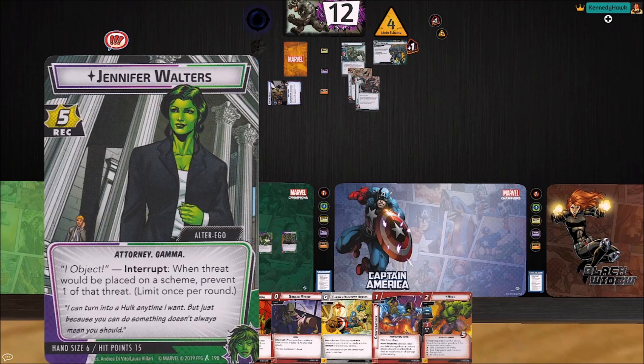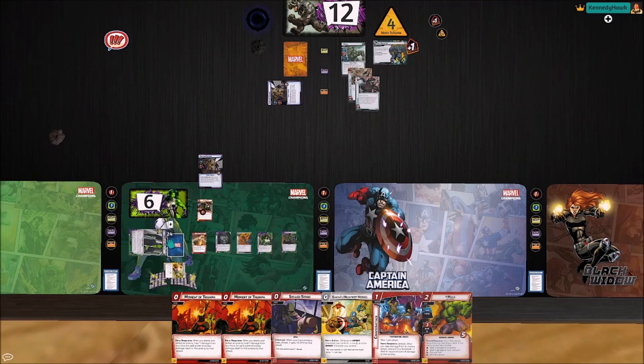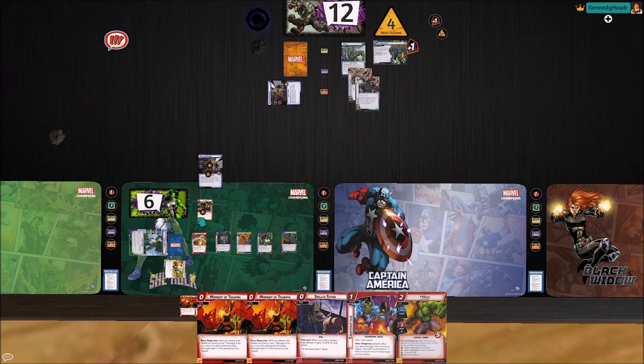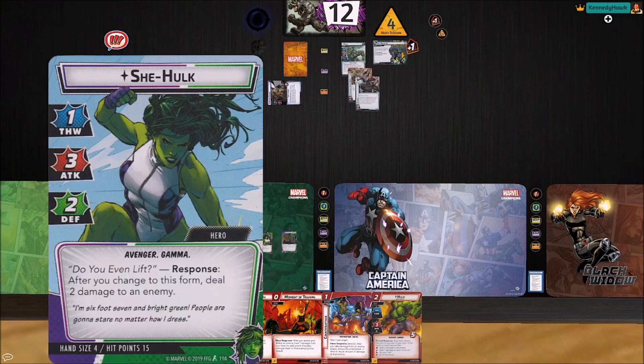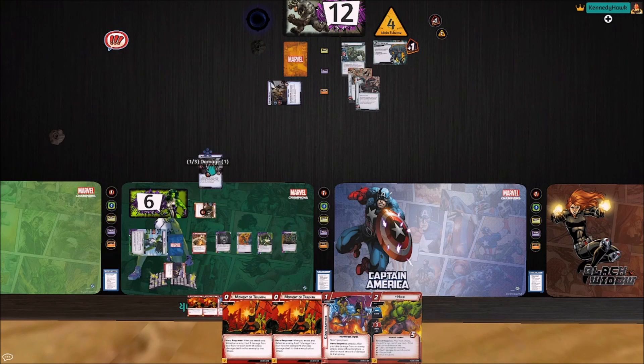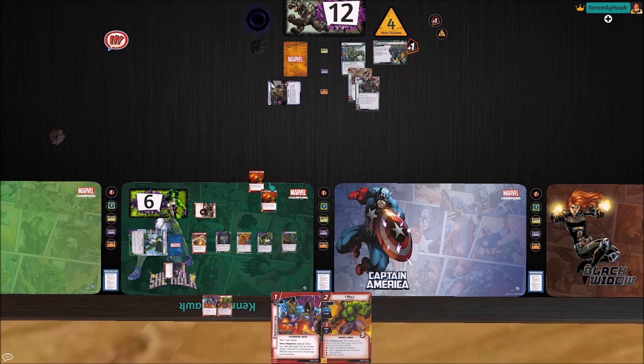We also need to heal, so we're going to heal five. Then we'll flip and deal two to this Chitari Soldier. We are going to Earth's Mightiest Heroes to ready She-Hulk. We are going to Skilled Strike — plus two attack — seven attack onto the Chitari Soldier. That is six excess damage, so we can play two copies of Moment of Triumph to heal 12. We happen to have exactly 18 as our threshold, so we are healing all the way to full with that combo.